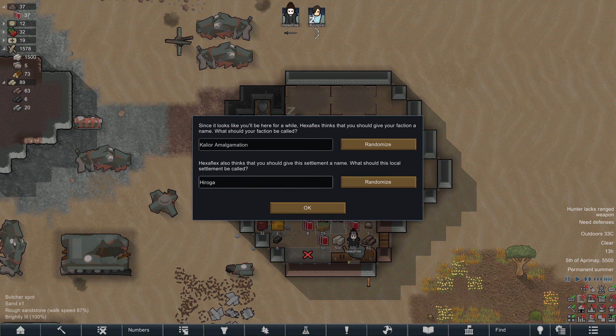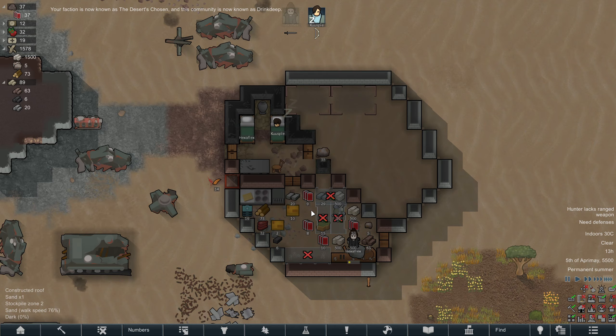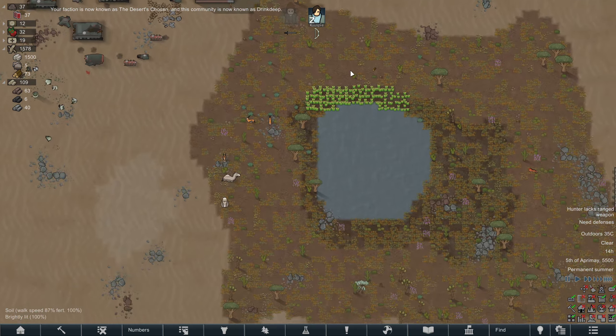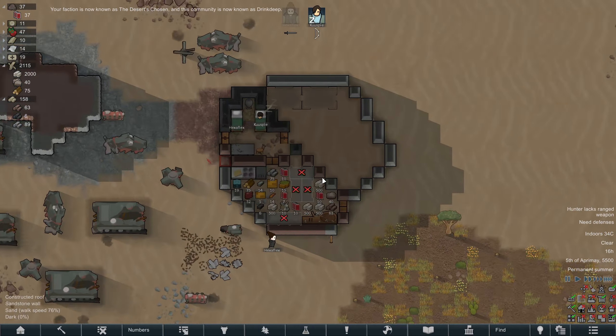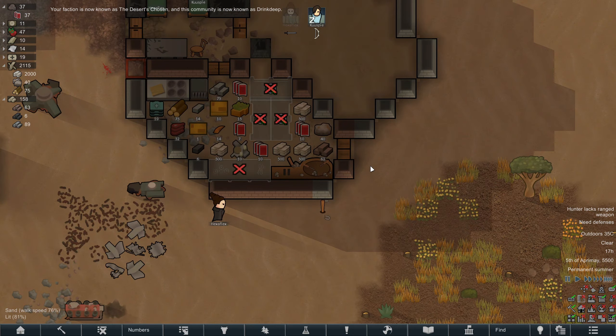The game wants us to name things — settlement name. I think 'Drinkdeep' is a good name for an oasis colony headed by vampires. As for the faction, we are supposed to be a bunch of snooty, pompous, arrogant vampire lords — we'll call ourselves the Desert's Chosen. Probably should have thought about what I was going to call them ahead of time, but hey, it's okay.